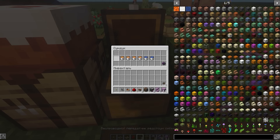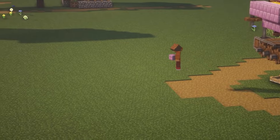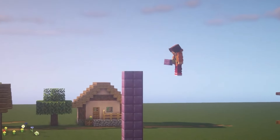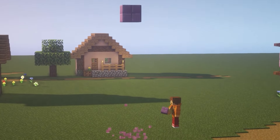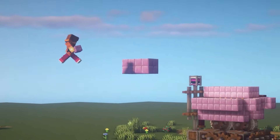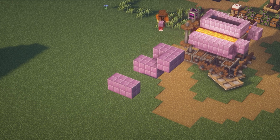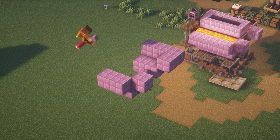We take all the resources that have already been named and will build the cobblestone generation right here. We take any auxiliary blocks — we can even use land — and put 8 blocks. Then we put our building blocks: the first one here, and these ones. We sit down from below and break the auxiliary ones. Then we put another auxiliary block, retreat 2 blocks, put a building block, break these, and here is also a building block. We add 3 more building blocks on each side, and break the extra one.